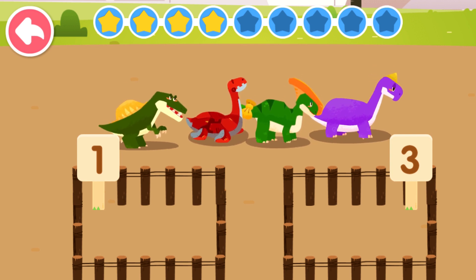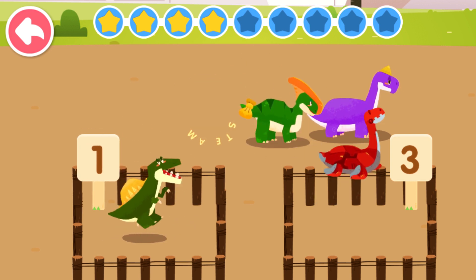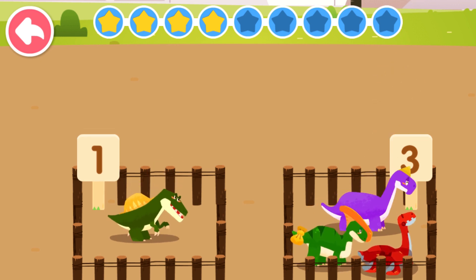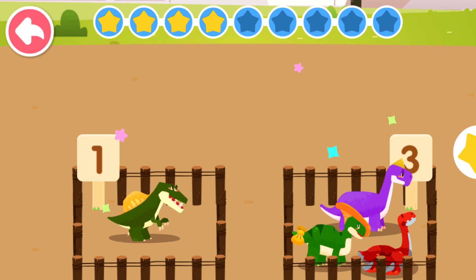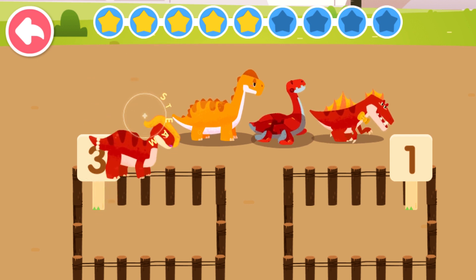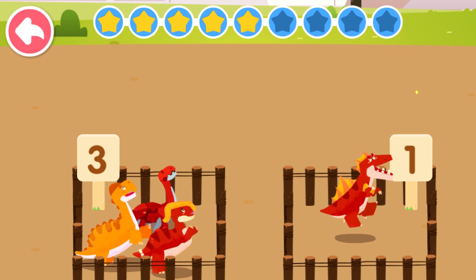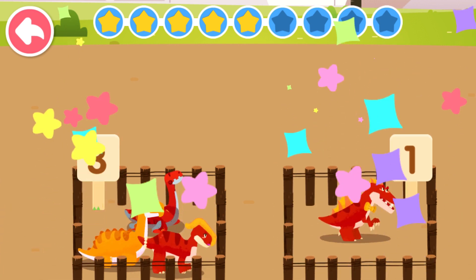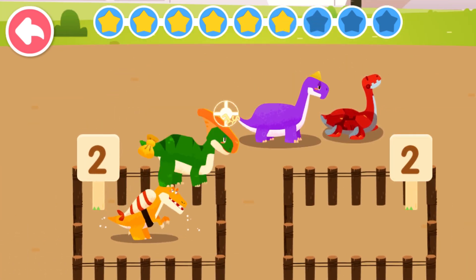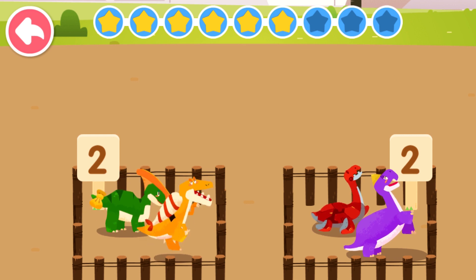According to the number on the fence, put the correct number of dinosaurs inside the fence. After selection, click the tick button to confirm. Four can be divided into one and three. Four can be divided into three and one.